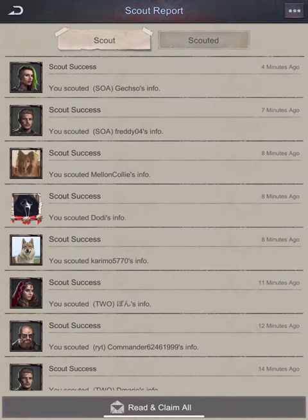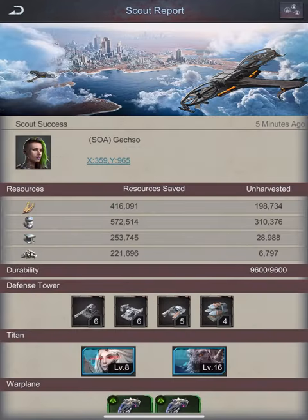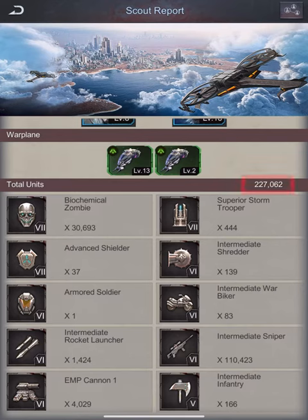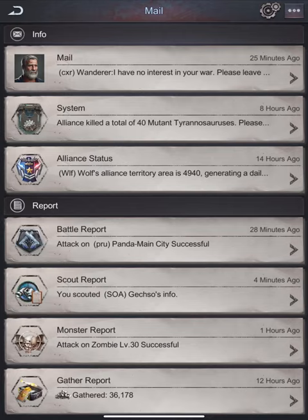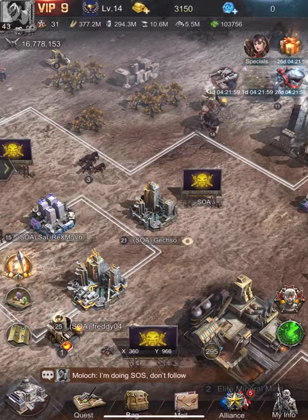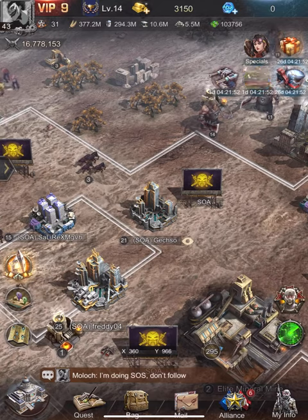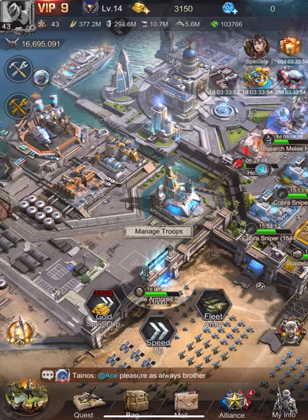Let's now have a look at another attack fleet formation, more effective if you are performing a more challenging attack. This target has a lot more defenders compared to the previous one, and I will attack him alone. The only way to avoid losses in this attack is to use the commander skill SOS. If you don't have it, you will suffer some losses for sure.